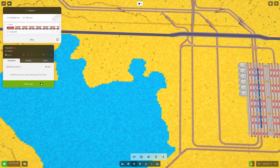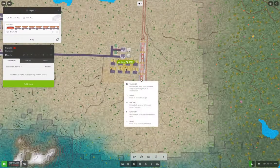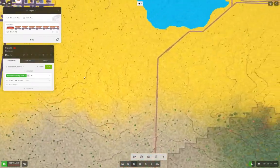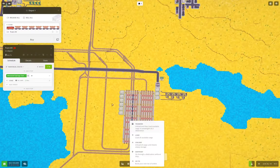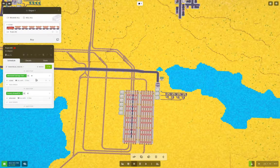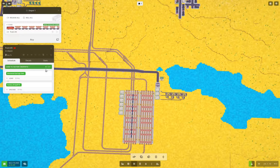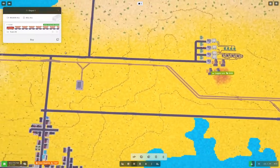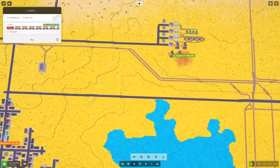We'll add a stop down here — load. And we'll add a stop over here — add stop, unload. Those will be full loads. We'll save the route. Now what we're going to do is ride this thing around.